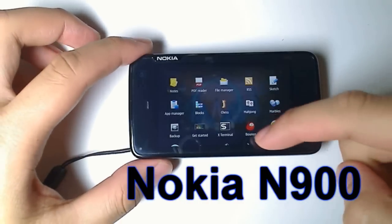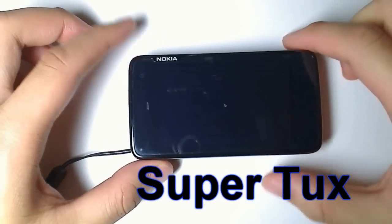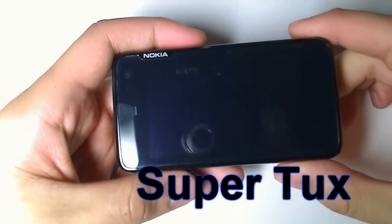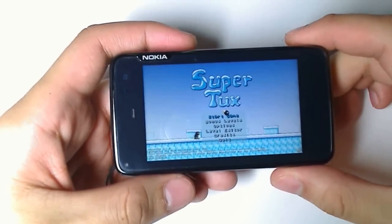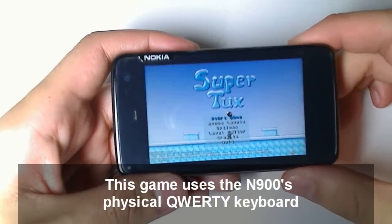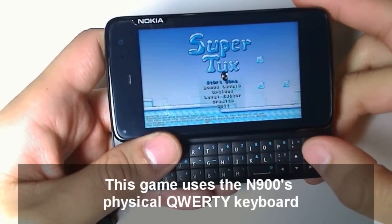Hi guys, this is the Nokia N900 and I'm going to show you a game called Super Tux. It's basically Super Mario but instead of Mario it uses Tux the Linux mascot. This game uses the N900's code keyboard. I'll show you the controls later.